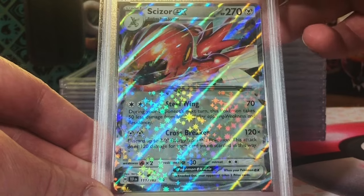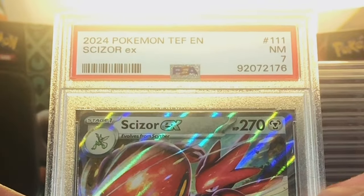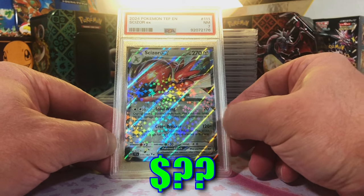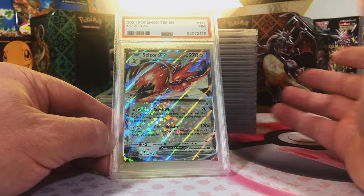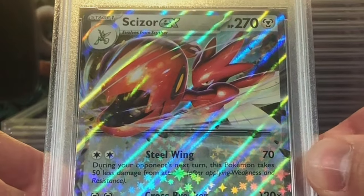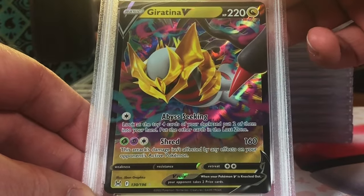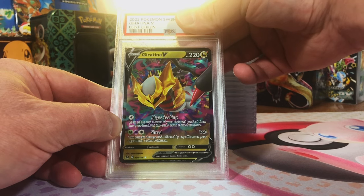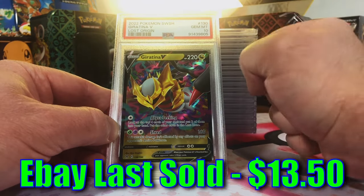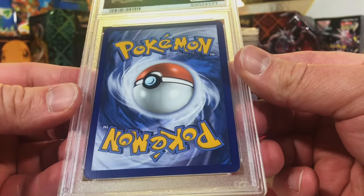Scizor EX Temporal Forces — I'm going to guess an 8. Yikes — our first 7. Hey, you win some, you lose some, not the worst grade in the world. Scizor's my guy, we'll take it. Giratina V, Lost Origin — I think it could snag a 10. Gem Mint 10! We are just doing so good.